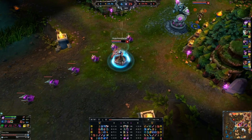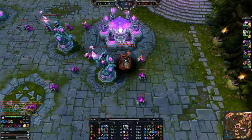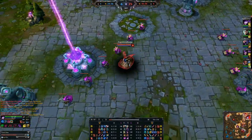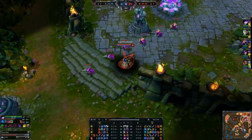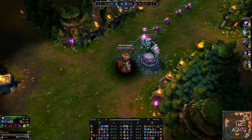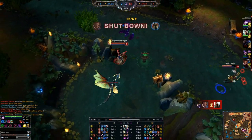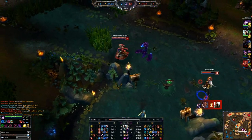As for glyphs, typically go with some kind of magic resist — or ability power if you want to be greedy. And as for quintessences, you can take AP ones, movement speed ones, or gold over time — those come down to personal preference. I'll put what I usually take in the description where the rest of the build is listed.